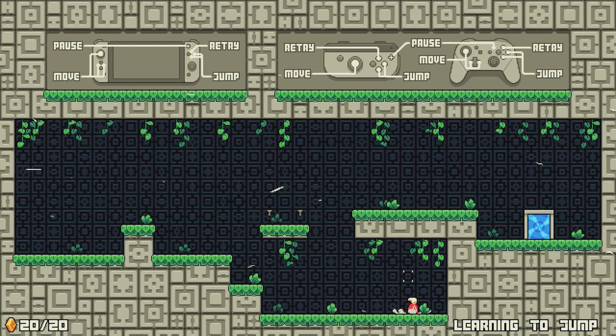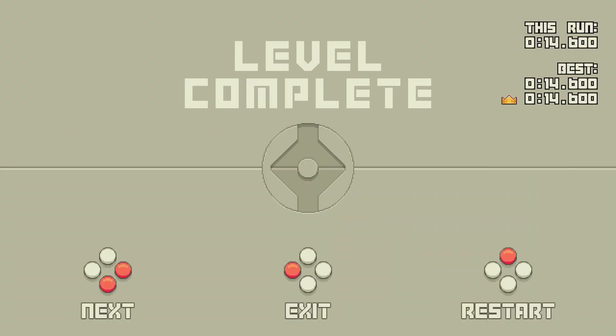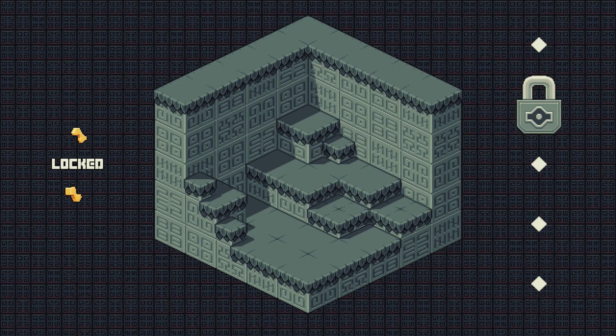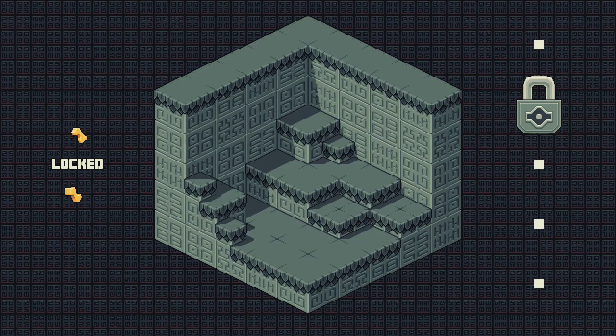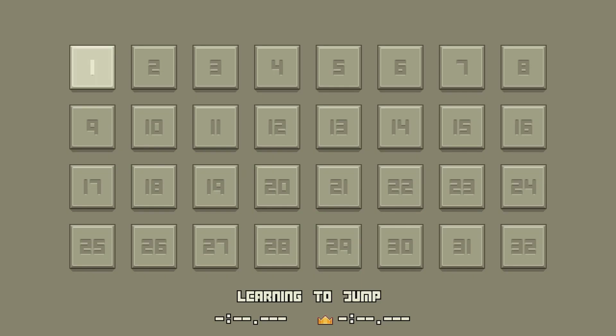Unlike Super Meat Boy or Celeste, there's no fancy level system or animations. Instead we get a menu featuring five different level sets, each containing around 30 levels, and these must be completed in order, so there's no skipping levels in the game, which can potentially cause a lot of frustration when you get into the tougher ones.